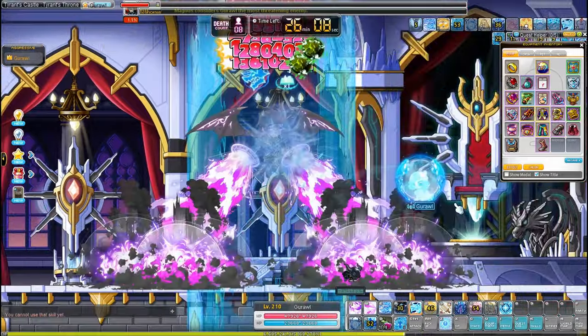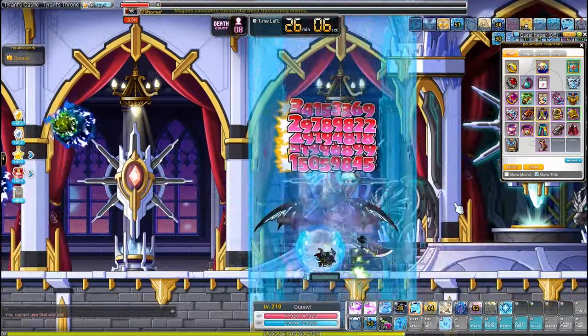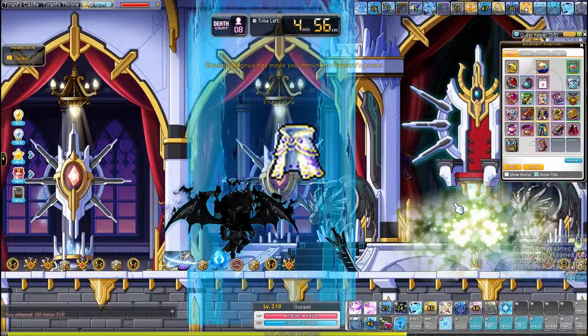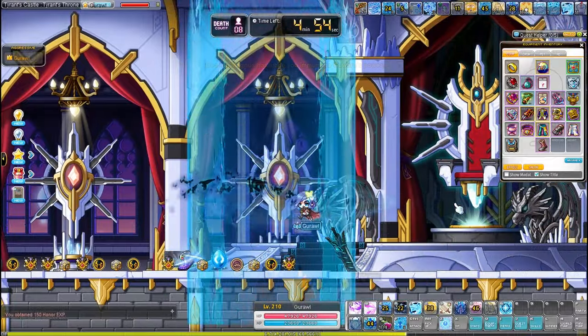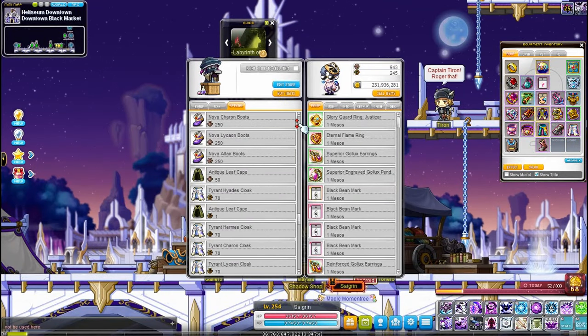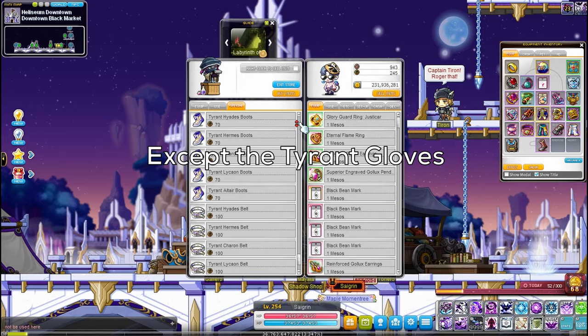With that, you should be able to take down Hard Magnus. It got a lot easier because of the removal of buff freezers, so no need to rebuff. Magnus can drop a Tyrant Cape and it has amazing stats, so you should replace the Von Leon one. Magnus will also drop 9 Magnus coins, and after a couple of weeklies, you can exchange them for any Tyrant equip.